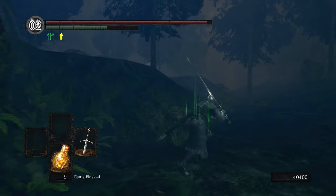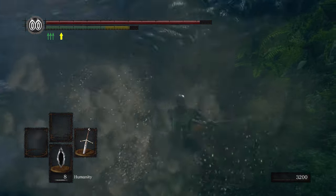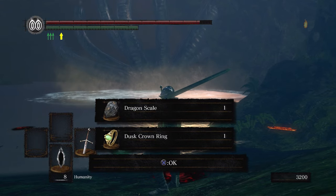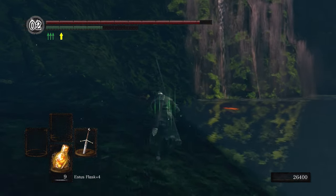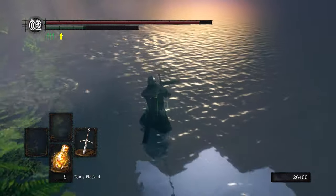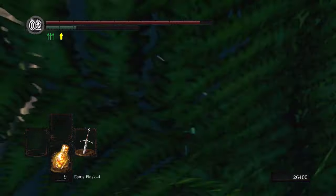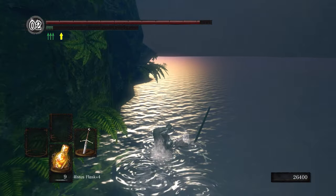You will need to kill the Hydra, otherwise this is going to be basically impossible to do. Once it's dead, you're going to get a Dragon Scale and a Dusk Crown Ring, but we don't need to worry about that for now. All you've got to do is come over to the left side and hug this wall so you don't fall off the cliff, and you're going to go all the way to the back and notice that there is just this empty cave, and there's going to be nothing here.